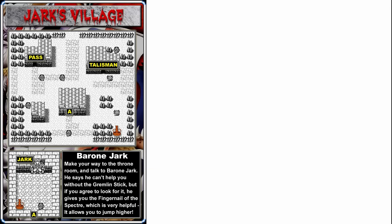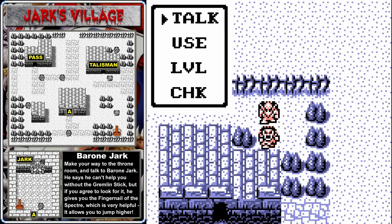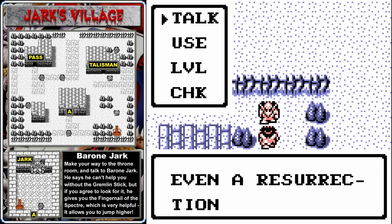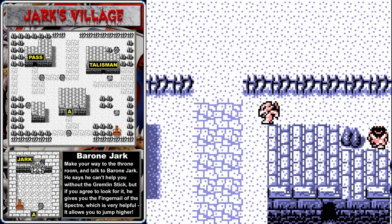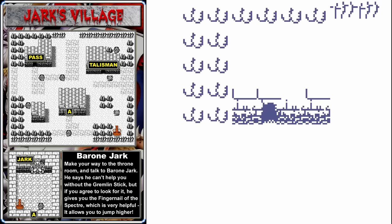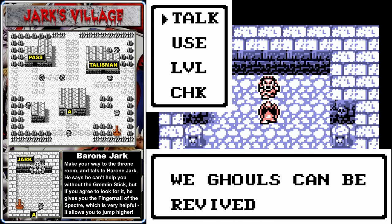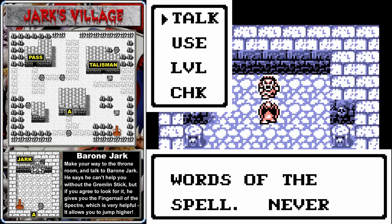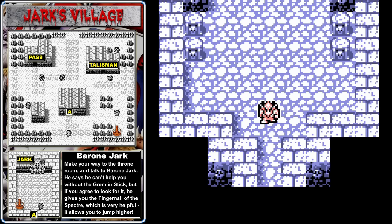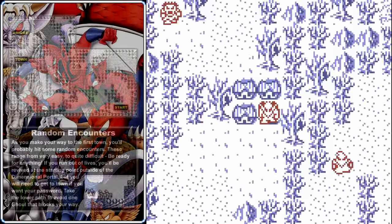Later in the game, you'll have to spend more vials per extra life. Before we leave town, stop in this house to get your password — they call it the Resurrection Spell. Even if you don't write down your password, if you die you'll respawn here instead of back at the dimension portal, so you should definitely talk to this guy. Once you're finished in town, exit from any of the sides, and we're going to head north to the Specter's Bridge.